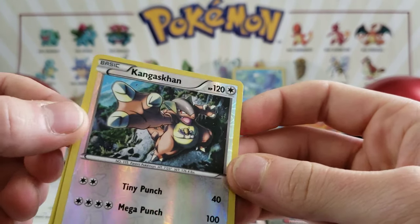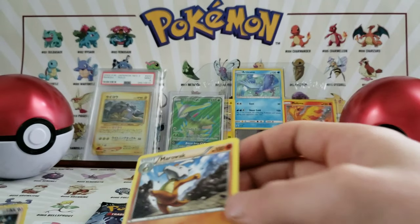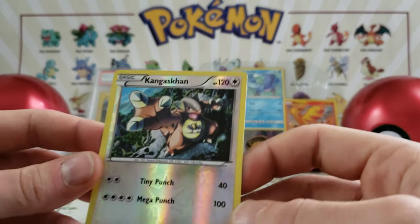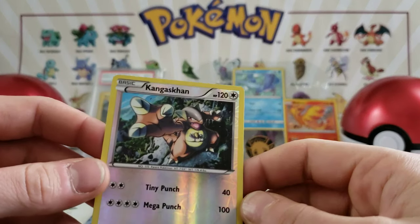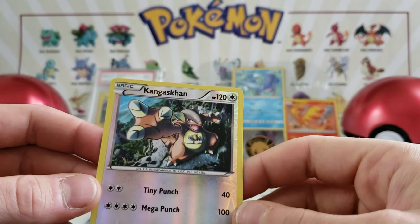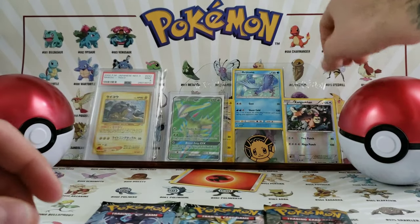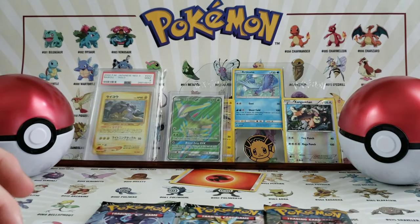And for the rare we have a Marowak. That's nice. As you can see with my background, I am very into first generation and second generation. Kangaskhan, you deserve a spot in the back — take over that Moltres spot. Team Valor over there.